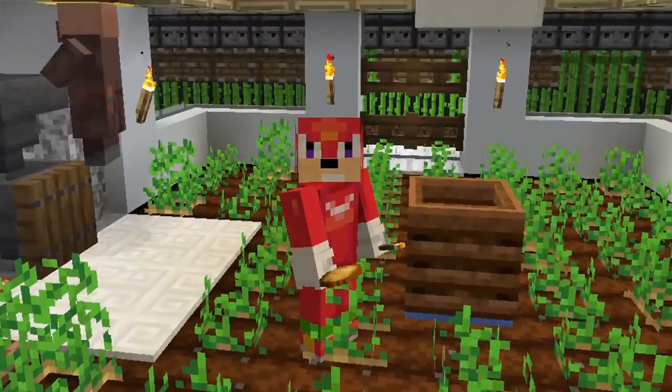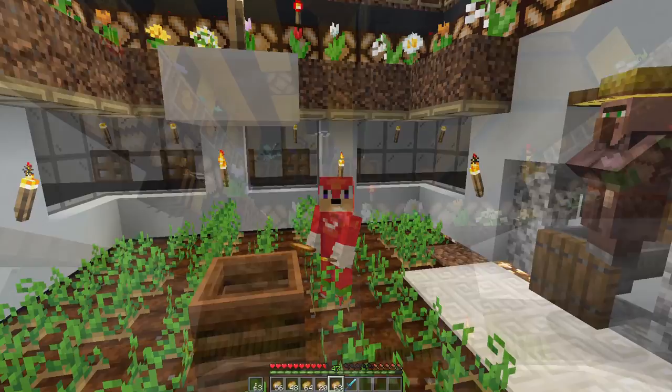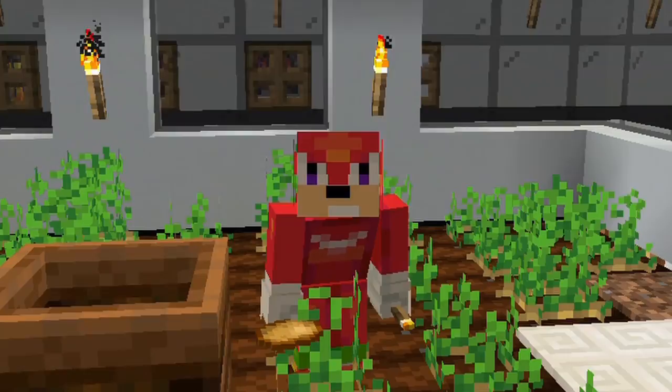Take a look at this. An automatic crop farm that automatically harvests your crops as you play. But wait, there's more — an automatic crop farm powered by bees that fertilize the plants, allowing them to grow quicker. And the beehives that the bees live within get harvested automatically. That's right: two automatic farms within one confined space.